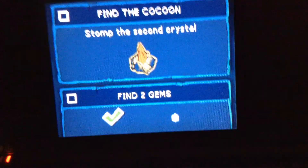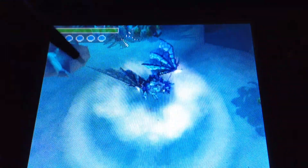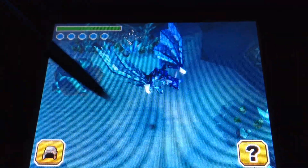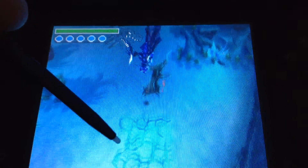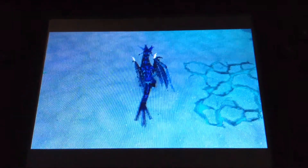And now we need to stomp the second crystal. So we should go down here where the second crystal is, and stomp this — like so! Which turns these little wind things off that I didn't even know existed.